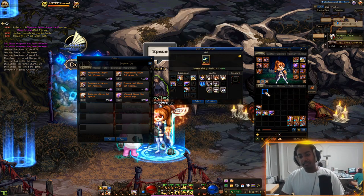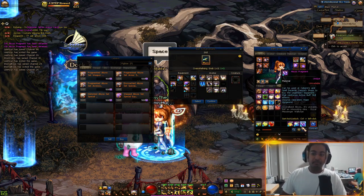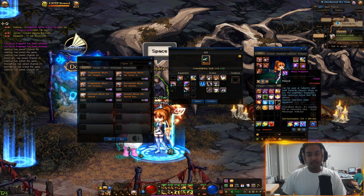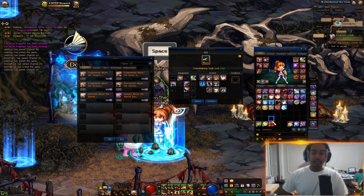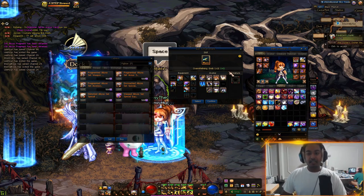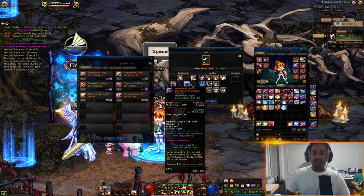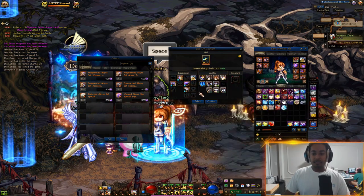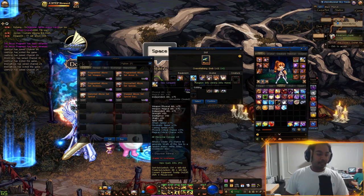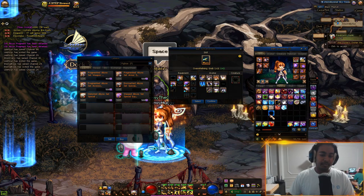So once you run Operation Hope a few times you should get a bunch of these abyss fragments, and you can redeem 500 per one of these boxes. In total you need 5 on your left side armor slots, 3 accessories, 3 sub-equipments, and a weapon for your full swap set. It shouldn't take you too long to get this Operation Hope set.